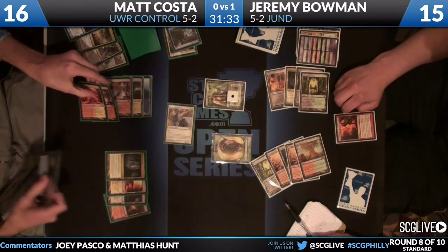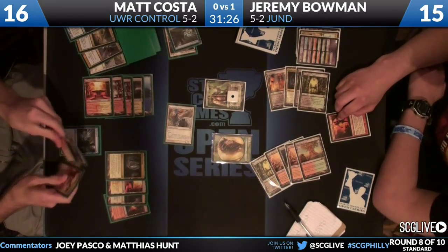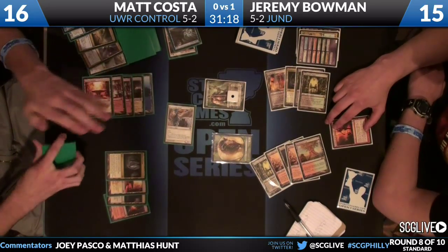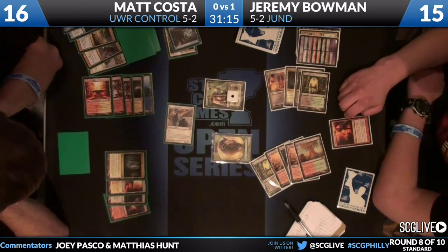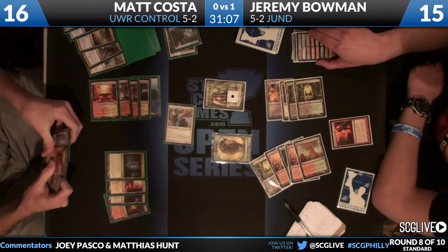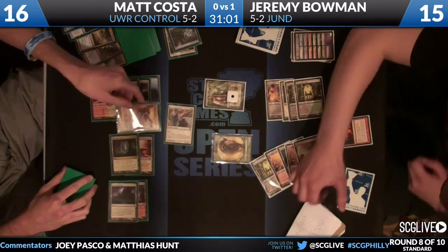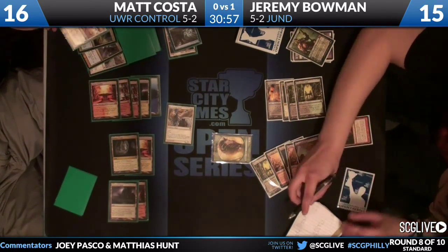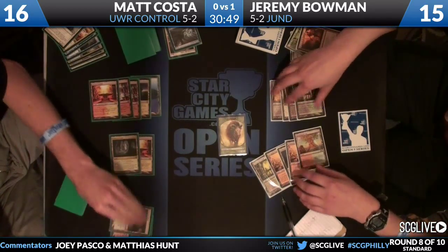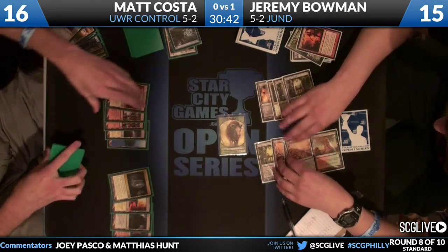Think Twice from Matt in response and he finds the War Leader's Helix. What may have been a miscalculation - since he didn't have the counterspell, had he main-phased Think Twice he could have just outright killed Garruk Primal Hunter. As a result Jeremy gets a free beast token. But wait - he can actually helix the Garruk now, and that is what he does. War Leader's Helix deals with Garruk, puts Matt up to 20, Matt drops to 16 from the Bonfire, and the board is clear except for one beast token.